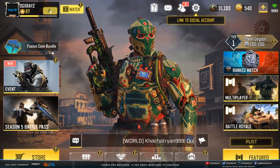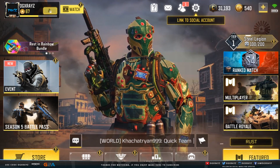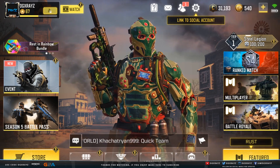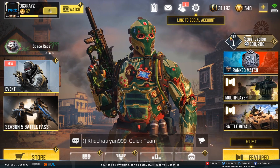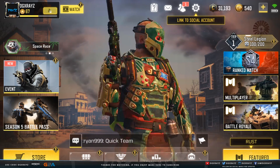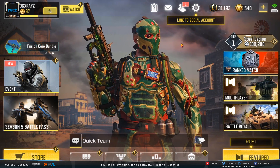Yo guys, what's up, it's X-Rex — welcome back to another Call of Duty Mobile video. I'm going to be showing you guys how to update to the new 1.0.12 update for Season 6. As you guys can see, I have it all working on here. I have the Season 6 update with the Wild Wild West theme. So let's go ahead and jump into it.